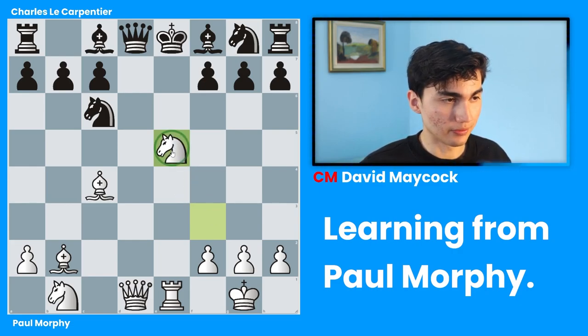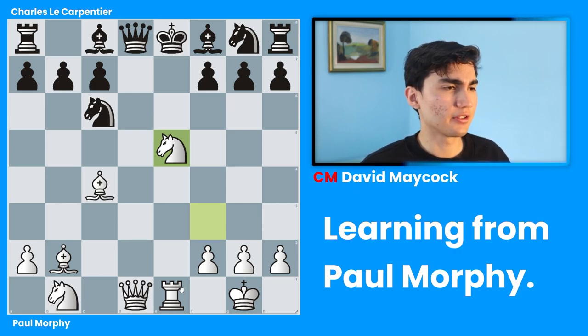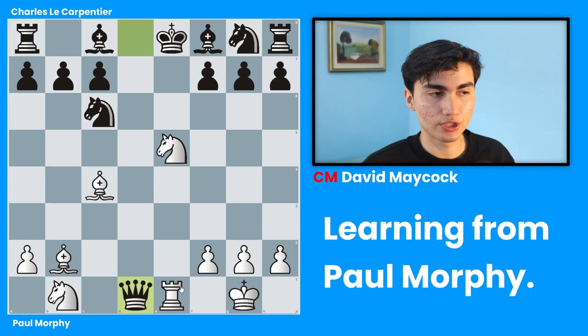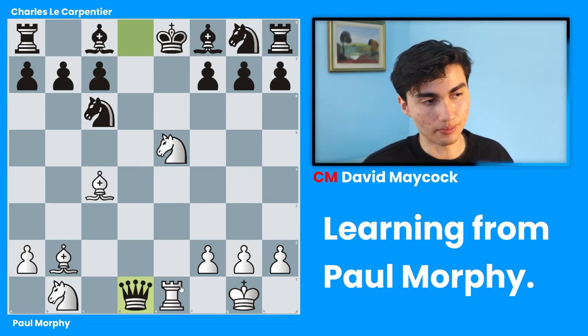Now this knight is going to move. Anywhere that this knight moves, it's going to be check because of the rook. So black is not very happy about that. In this position it's already pretty difficult. Black tried queen takes d1, which is not the worst — it's not that bad. But it does require precise calculation from Charles.